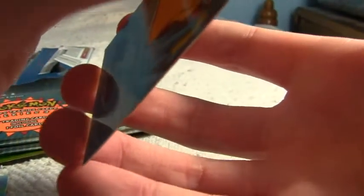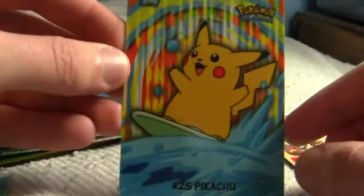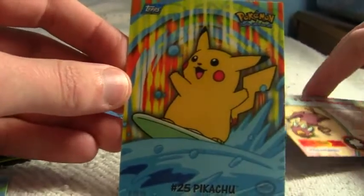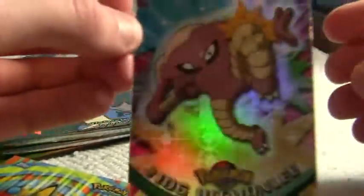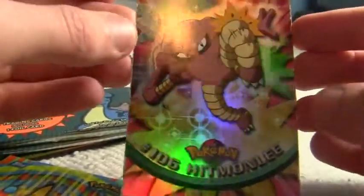It's stuck to the foil card and I don't want to damage them. There — it's the Pikachu, one of the puzzle piece inserts at the end, eight of ten. That's awesome — Surfing Pikachu, that's really cool. And then the foil is a Hitmonlee foil. That's not bad either.